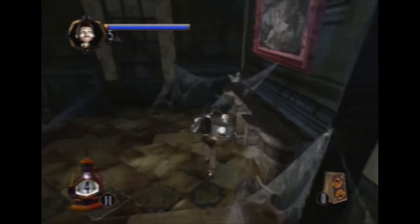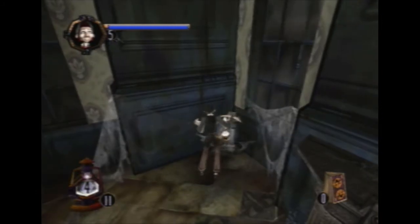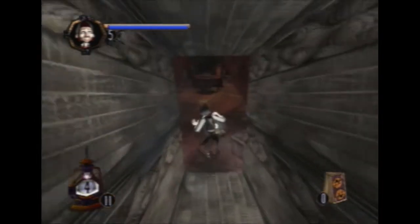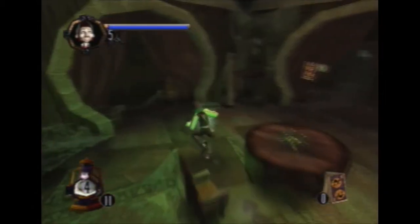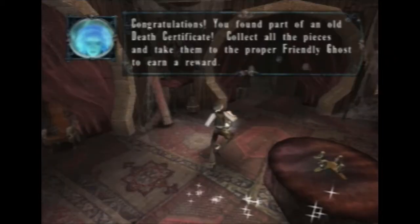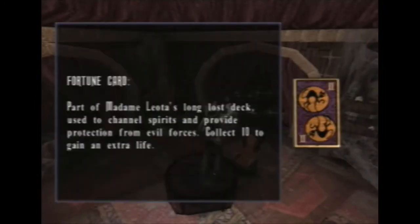You just kind of look around for things that are pulsating — a lot of the time it'll be the shriveled souls you're looking for. When you capture a shriveled soul, it can give you part of a death certificate. These come with specific souls — you collect all the parts and give them to the ghost they belong to, as part of the story. You'll also find fortune cards all around — collect 10 of them and get an extra life.